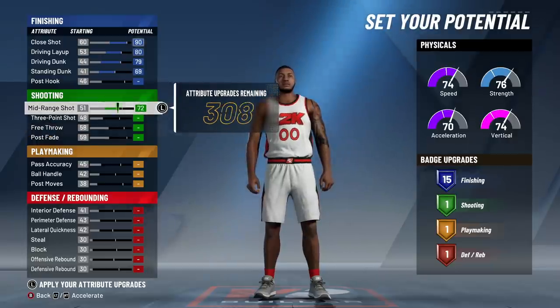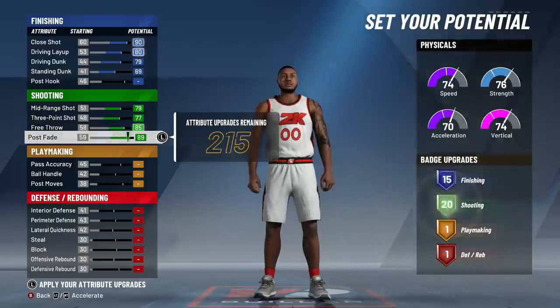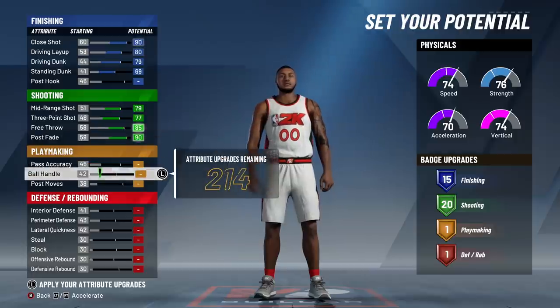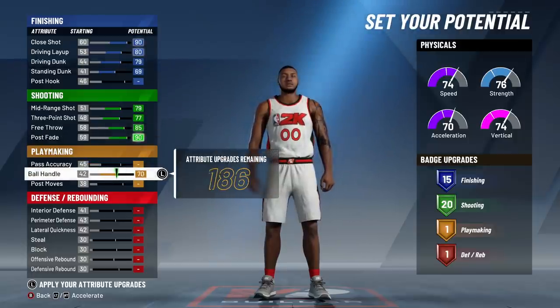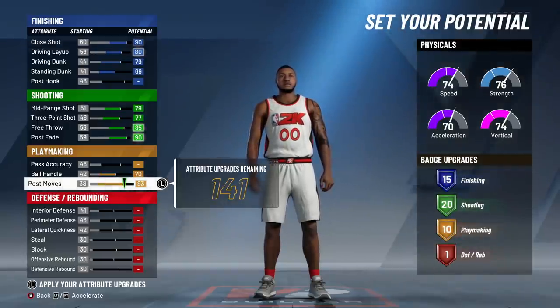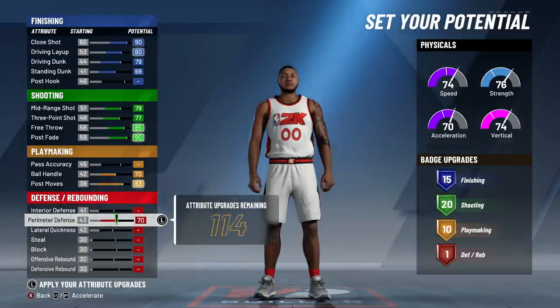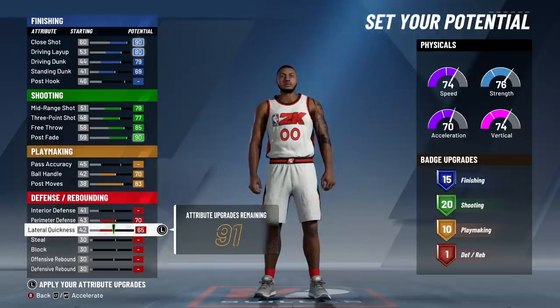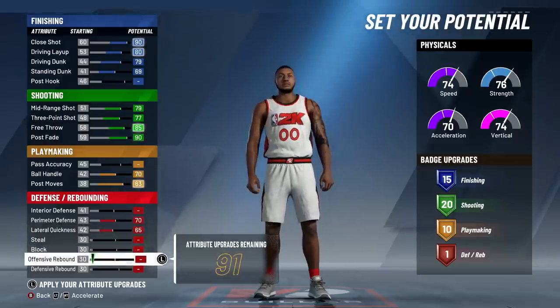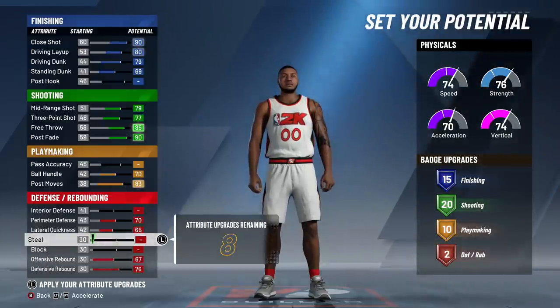Max out all of your shooting: mid-range, 3-point, free throw, post-fade — that's all maxed out. It's going to give you 20 shooting badges and the ability to get Hall of Fame shooting badges because of the pie chart that we picked. Now, skip pass accuracy — it's all on post moves and ball handling. Max them out. That's 10 playmaking badges for this build, which is also going to allow you to get Postman Technician, Quick First Step — those badges on gold, which is very important. Last but not least, perimeter defense, lateral quickness — both max them out. Both offensive and defensive rebounding max it out, and that's going to leave you 8 badges.